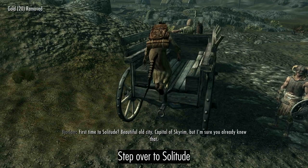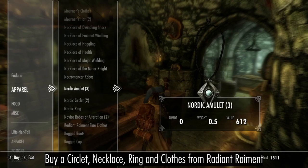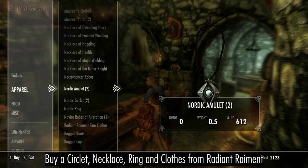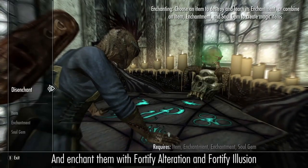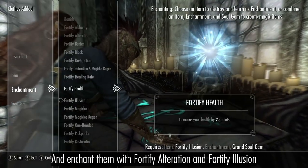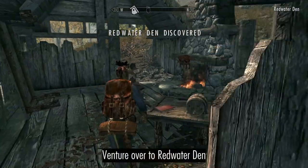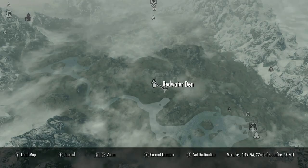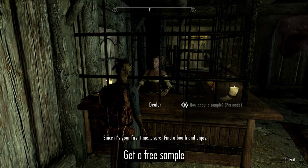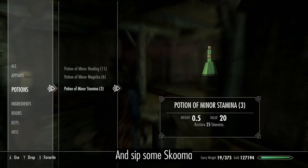Step over to Solitude, then purchase a new outfit. Enchant it with Fortify Alteration and Fortify Illusion. Venture over to Redwater Den, get a free sample, and sip some Skooma.